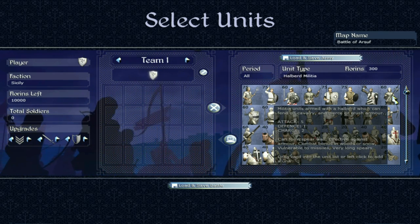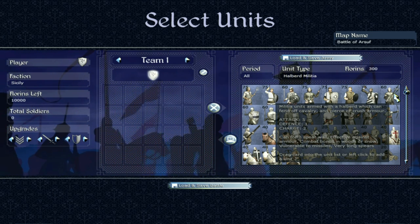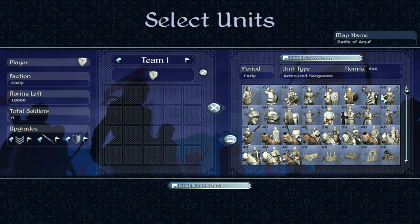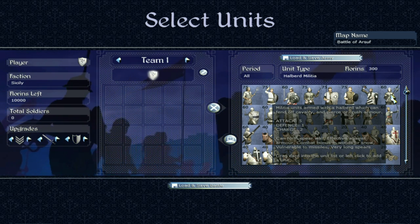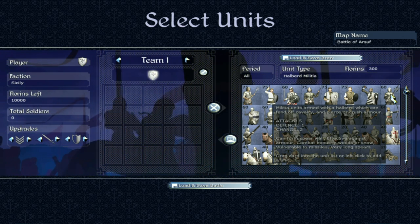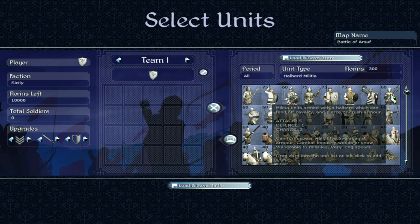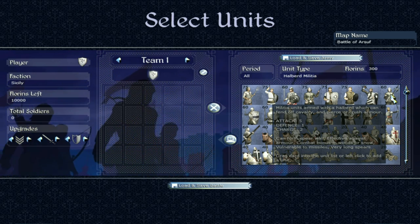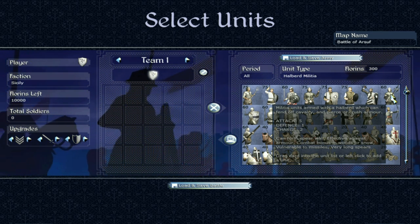Then we have halberd militia — armed with a halberd, kind of like an axe, used to fend off cavalry, pierce or crush armor. Their attack is only 5, defense only 1. But I quite like the fact they are effective against armor. A lot of these early game units aren't effective against armor, but these guys are. Any unit that can eliminate armor in this game is a pretty good unit in my eyes. If you come across a technologically advanced faction, halberd militia can actually be pretty decent.